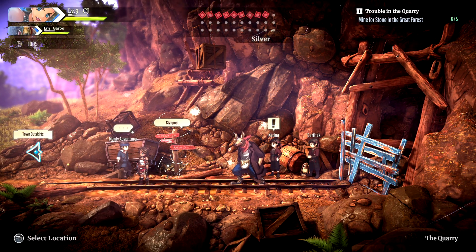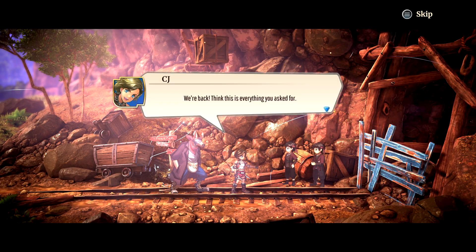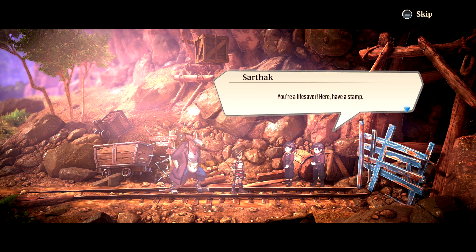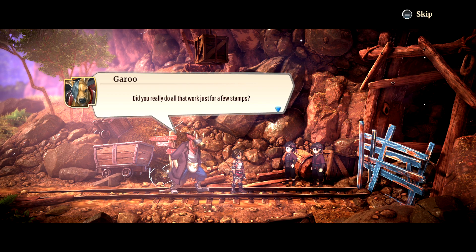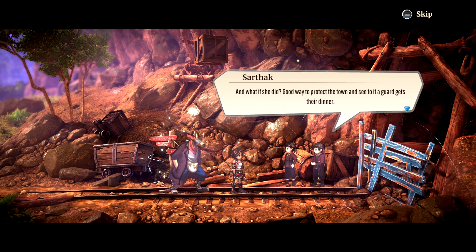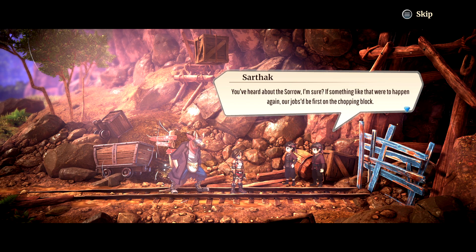CJ has the stone in their storehouse and returns to fix the wall. The guard calls them a lifesaver and hands over a stamp. Garou asks mockingly if CJ did all that work just for a few stamps. CJ responds it's a good way to protect the town and make sure a guard gets their dinner. The guard then brings up 'Sorrow' — if something like that were to happen again, their jobs would be the first on the chopping block.